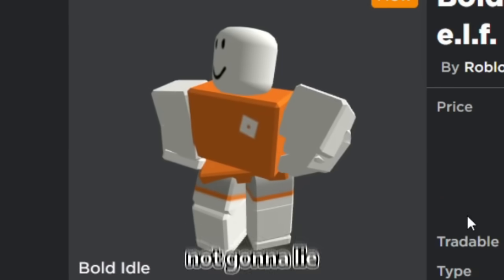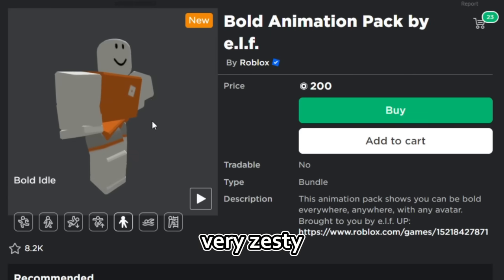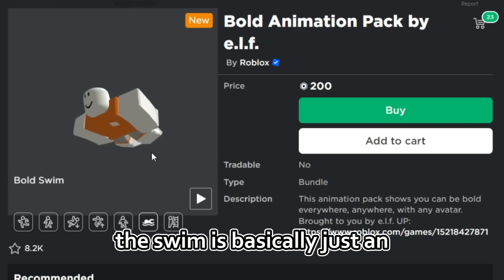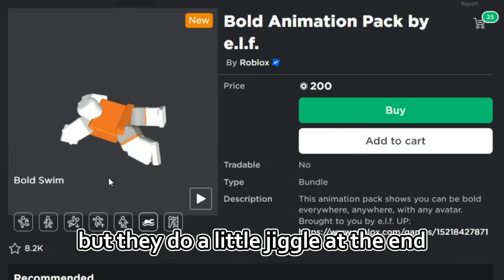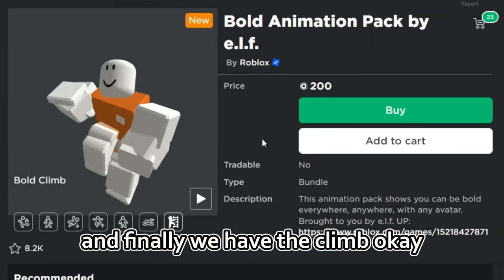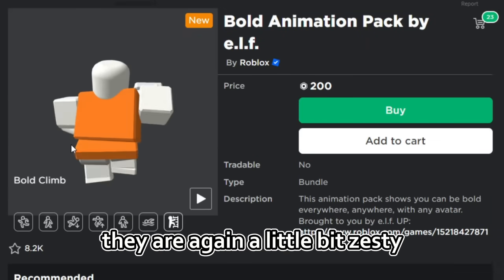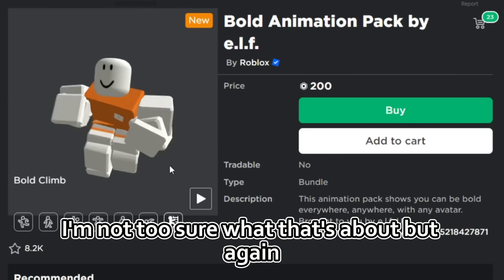This is the idle. I'm not gonna lie, I also very much like the idle — again, very zesty. I guess that's what they were going for with this. The swim is basically just a normal swimming animation, but they do a little jiggle at the end — you can see the little leg wiggle there. And finally, we have the climb. This is basically just someone climbing a ladder, but they are a little bit zesty — they almost look like they are tensing up. I'm not too sure what that's about.